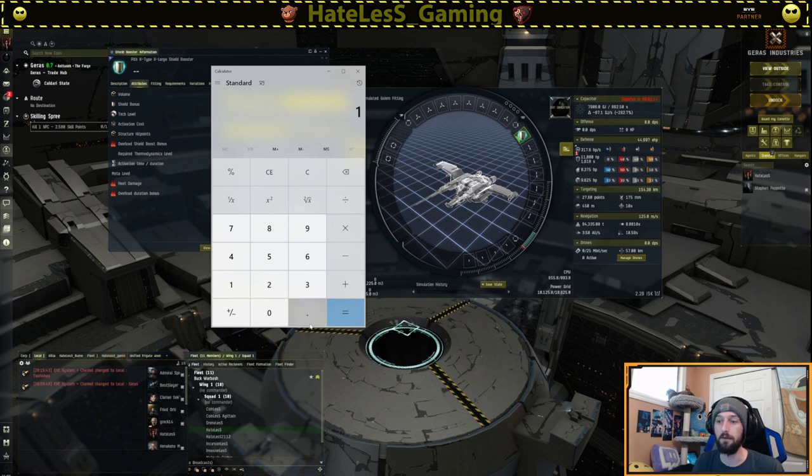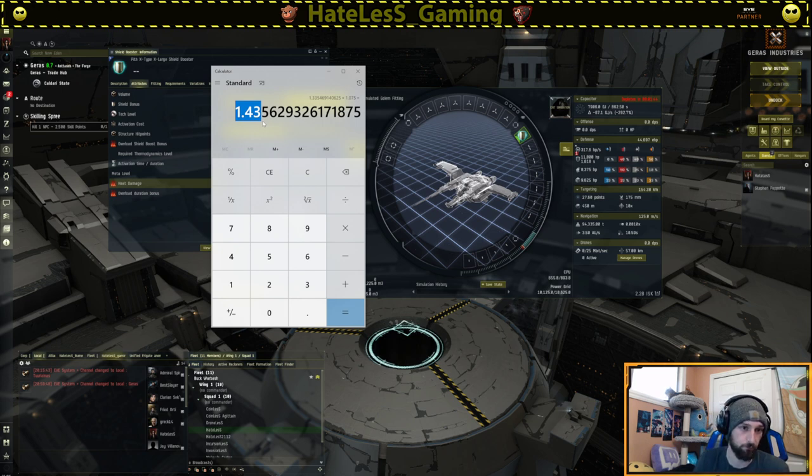So we take 1.075 times 1.075 — that would be level two — times 1.075 for level three, times 1.075 for level four, times 1.075 for level five. We would end up with 1.43563... whatever. Only these three digits matter, so we'll round it up and say 44%, because that's what it maps out to be, about 44%.